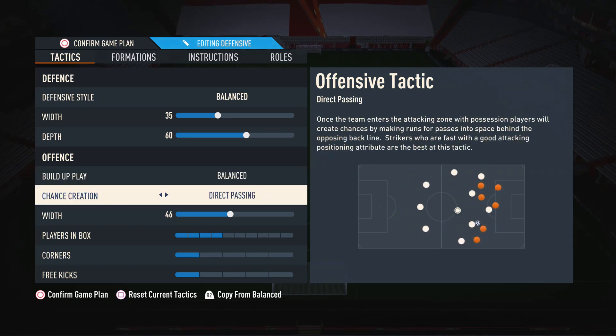Moving on to chance creation, I suggest using direct passing. This is by far the most meta option in the game. Your attacking players will bunch up against the defenders so you can do the very overpowered one-versus-one isolation plays, which is very good for creating chances. Players also make those extra movements in the box so you can get off that extra pass to guarantee the goal. Direct passing is the most important tactic of them all in my opinion.